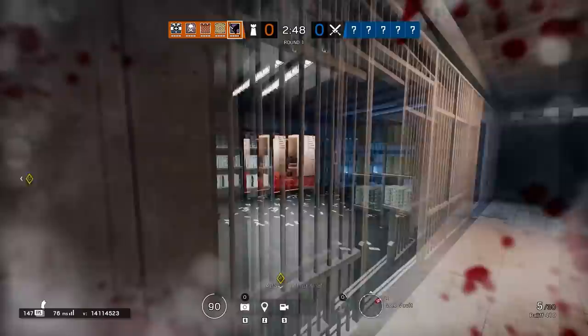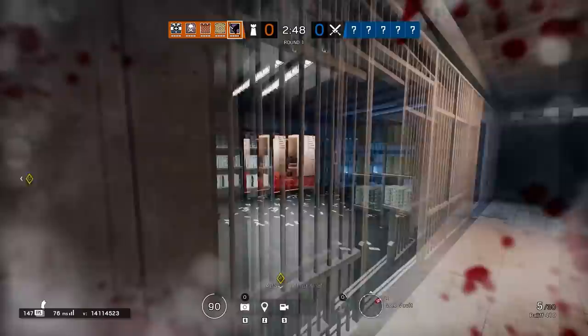When Oryx launches himself through soft walls, he loses 10 health. This can eventually down him, and if he does it again after getting picked up, he will no longer be with us.